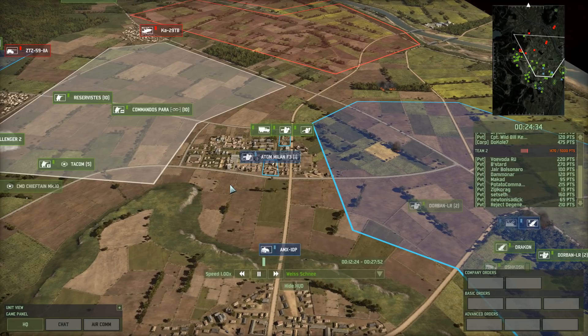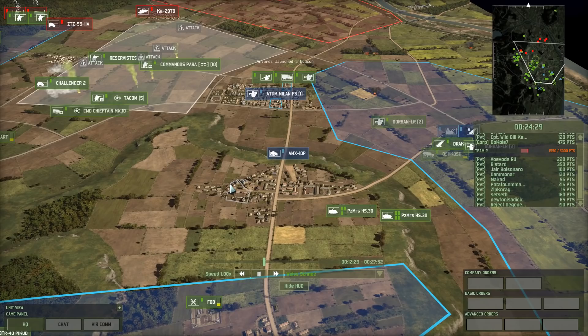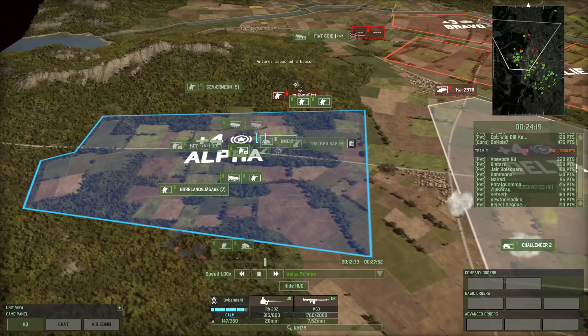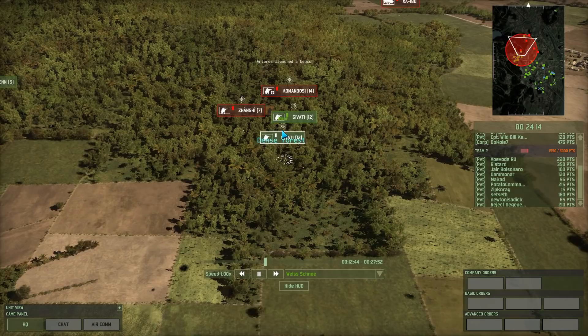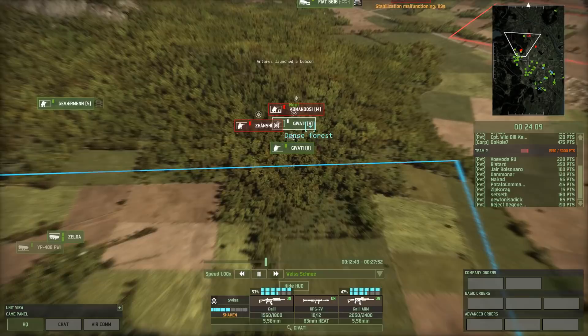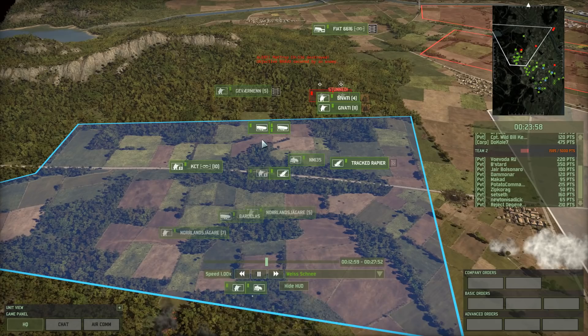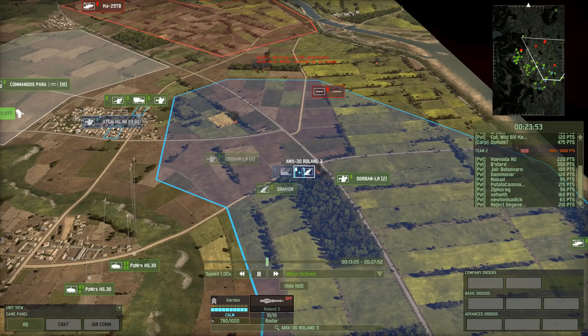Unfortunately at this point Weiss Schnee doesn't have too many units. He does have his AA. He also has an ATGM Milan F3 over there and an AMX-10P, which he's pulling back. Don't pull it back too far, though, because an AMX-10P can still be very, very useful with that autocannon on top of it. I haven't looked into how the left flank is doing, but judging by the minimap, they've been doing quite well. The amount of infantry that they still have is not too high, and it looks like these Gavati won't be coming home. These guys are probably waiting for supplies. They have quite a few units over here that can be sent forward.